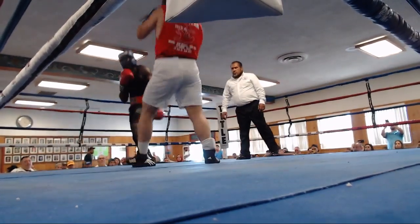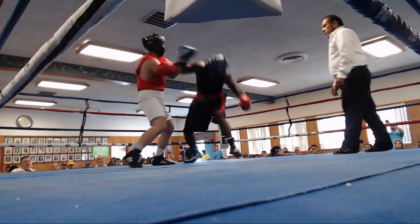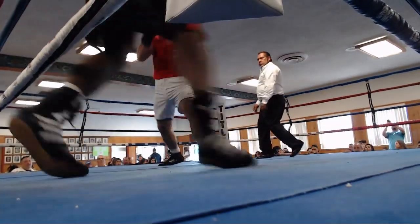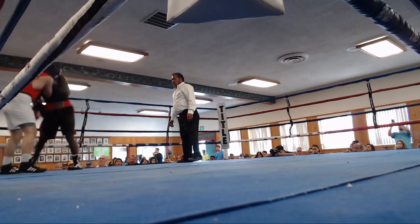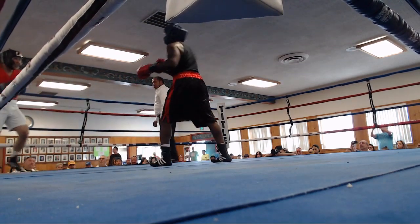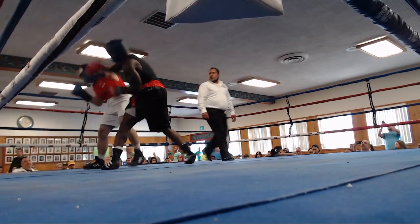Mills' corner is telling him to step in with his right hand — that he's too far out. Walker, on the other hand, is looking to time Mills, but he's head hunting, which is something I'm noticing. He's not investing to the body, whereas Mills is targeting the body and the head, giving him more opportunities to land punches — more punches landed slow down opponents, and they also hurt.